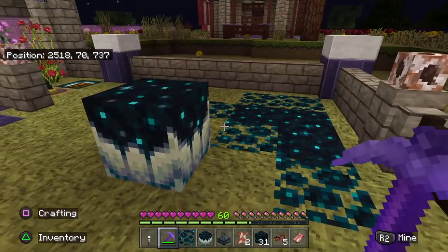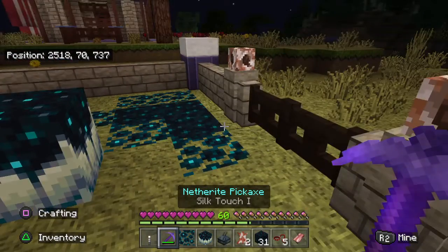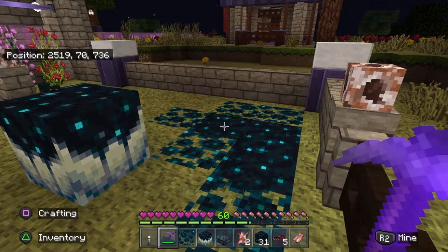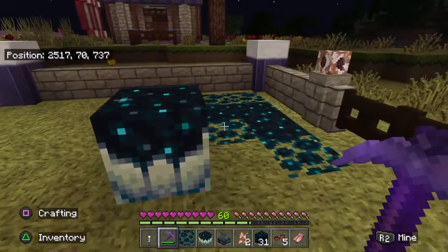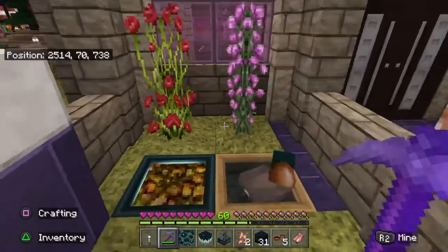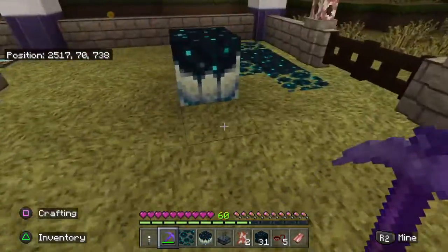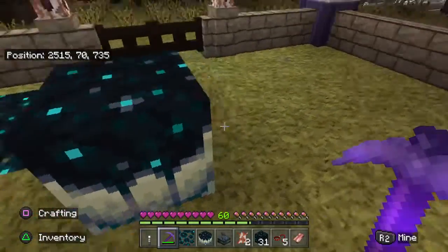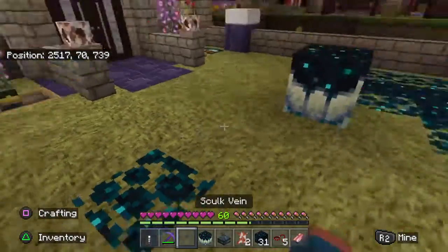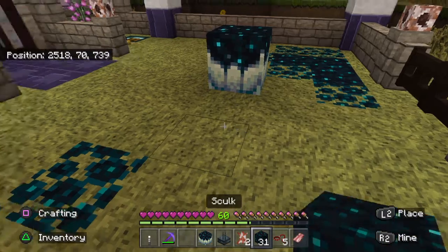Much safer for the passive ones. I used a silk touch pickaxe too. We both got the achievement yesterday — I did a pig and Zach did a llama. We did it a little too close and had to fix the plants. Anyway, I wanted to show you the different skulk items.